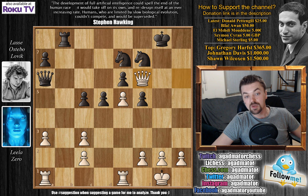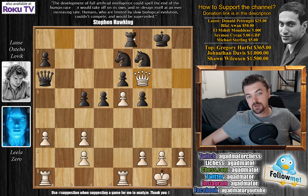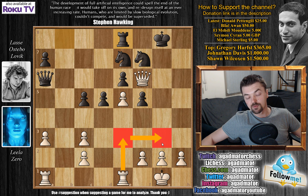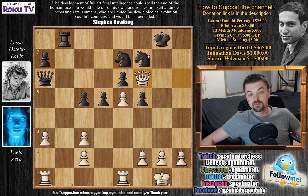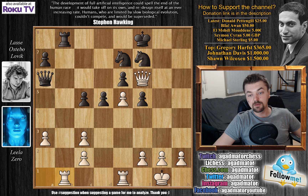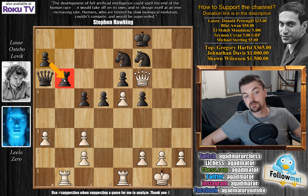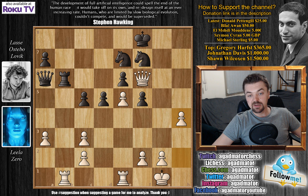Knight captures on f7, and now queen to f6 attacking the knight on e7. You don't want to play rook to e8 to defend, because then rook to e3 followed by rook to g3 will be very powerful. After queen to f6, king to f8 — guarding the knight and making some room for the king to run to the queenside if needed. We have rook a to b1, rook to b6, so if the rooks are exchanged black will improve his pawn structure. And now h4 — here we see what the real idea behind the position is.